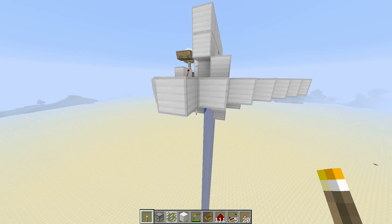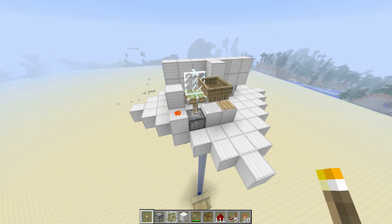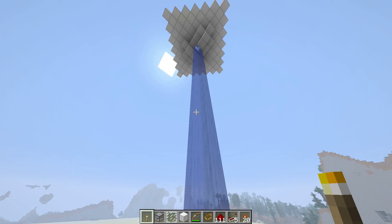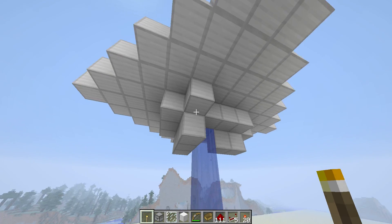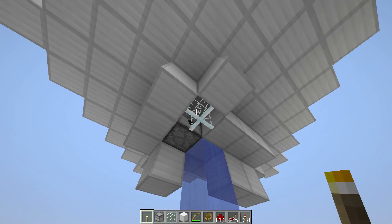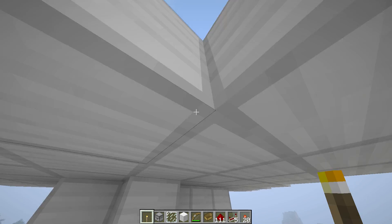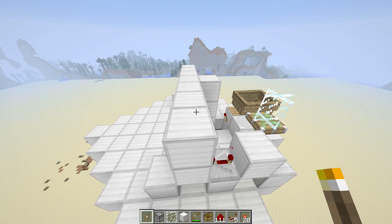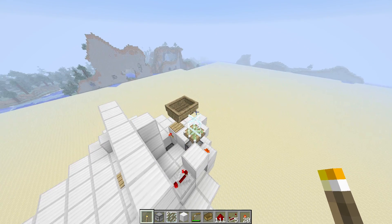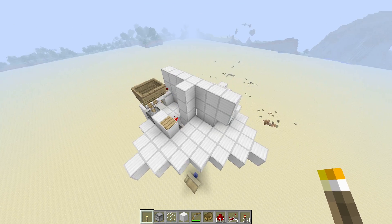Now the orientation of the receiver and transmitter are very important in relation to each other. The way I turn it off is just another dispenser and glass pane. As you can see, the glass pane is in a different state. So I hope you guys can use this in all your floating island builds.